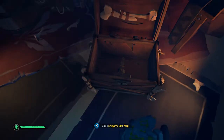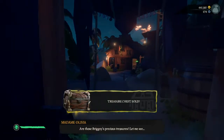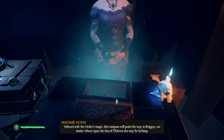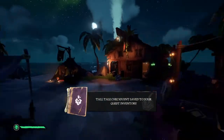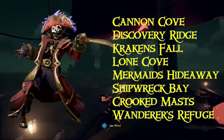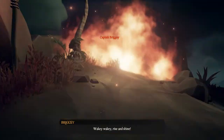Head back to Plunder Outpost and cash in all 3 items. Here you will get a little cutscene of Olivia doing some voodoo. She will give you an enchanted compass. The enchanted compass will point you in the direction of Brigsy. Just follow the compass - she can be found on any of these islands. Follow the compass and again you will find her sat around.